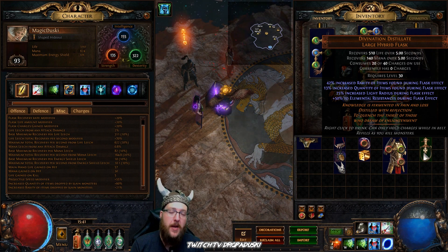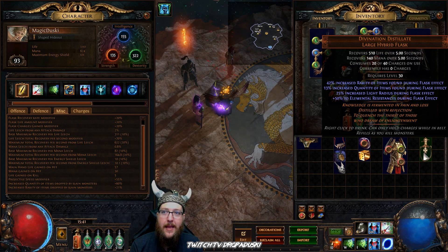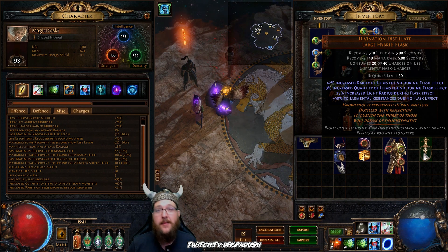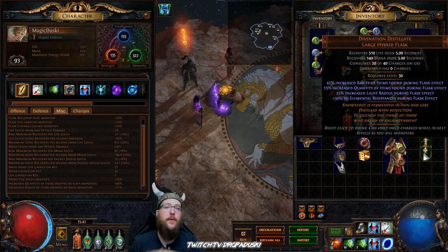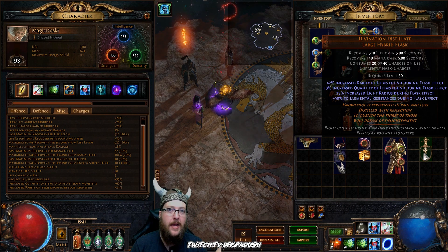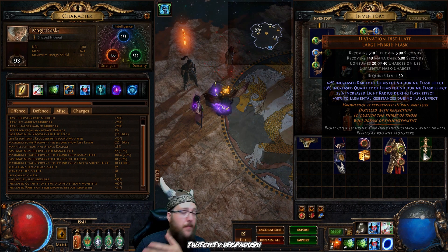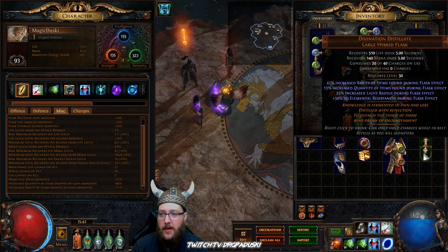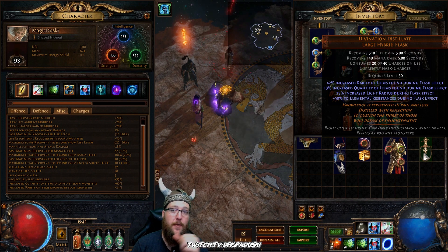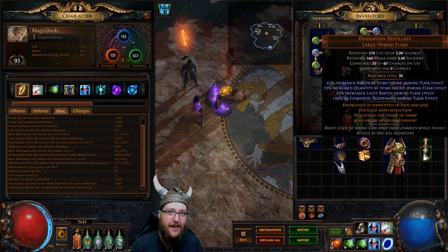The more quantity you can get the better, especially when you're going for things like divination cards. When you're making your MF character and speed farming, remember — if you do not lose speed, it 100% helps to add this stuff to your character. There is a balance point though. If you add three or four of these items and decrease your map clear speed by two or three minutes, yeah you'll get more stuff, but you probably would have gotten just as much running faster in your main gear. Speed is king. The more maps you run, the more times you roll those dice. Don't sacrifice speed for quantity.